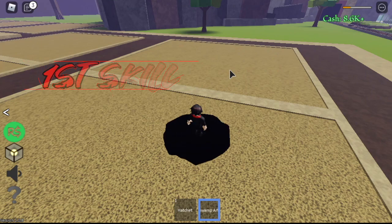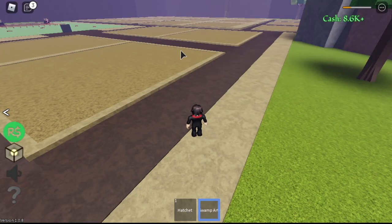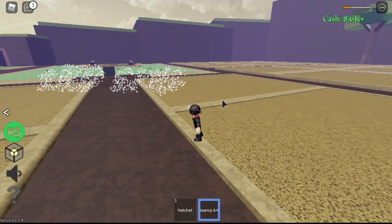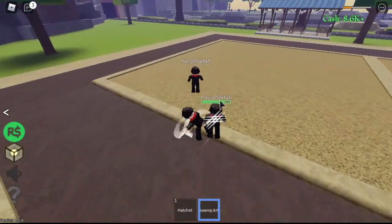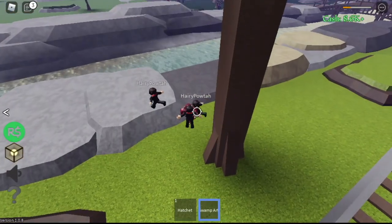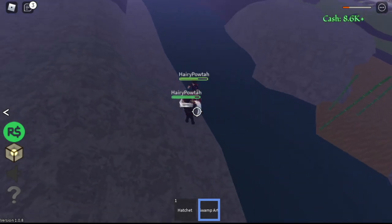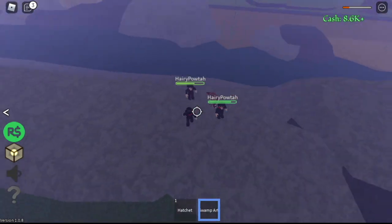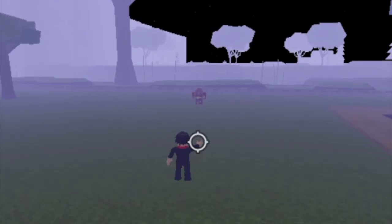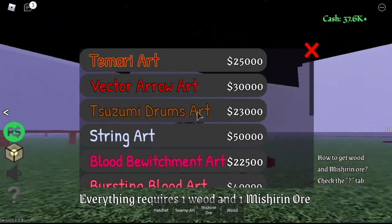Next, we have the Swamp Art. For the first skill, wherever your cursor is pointing, you can teleport to that area. Second skill — in Naruto, this is like Kage Bunshin. I really don't know what the use of this is, maybe just as a diversion or illusion. I tried it in front of an enemy but the enemy is still attacking me. They're not helping. For the third skill, it's a Stun. Do you like it? Comment it in the comment section.